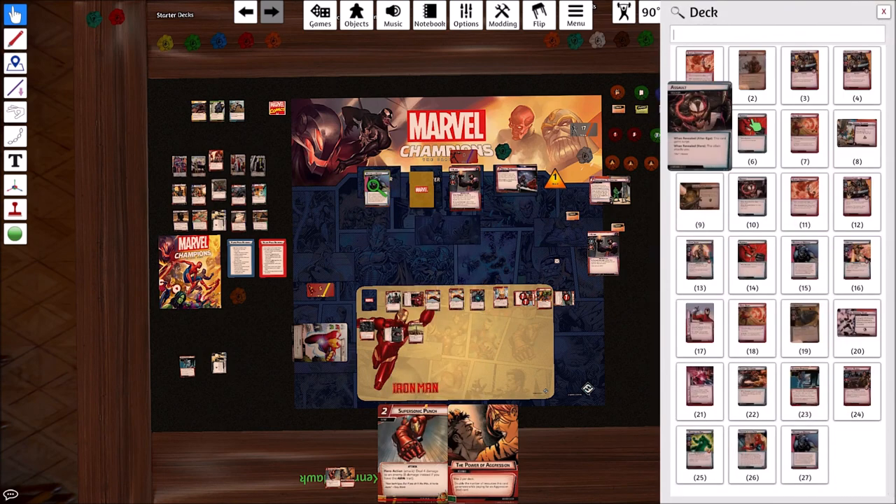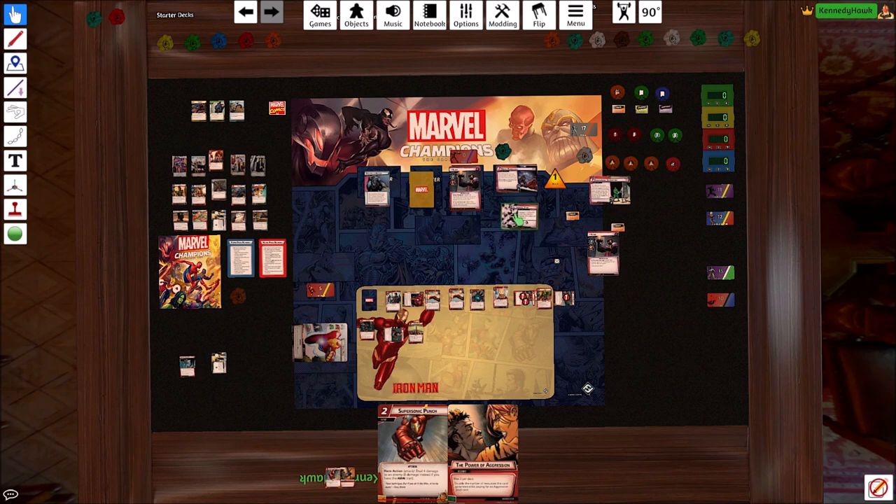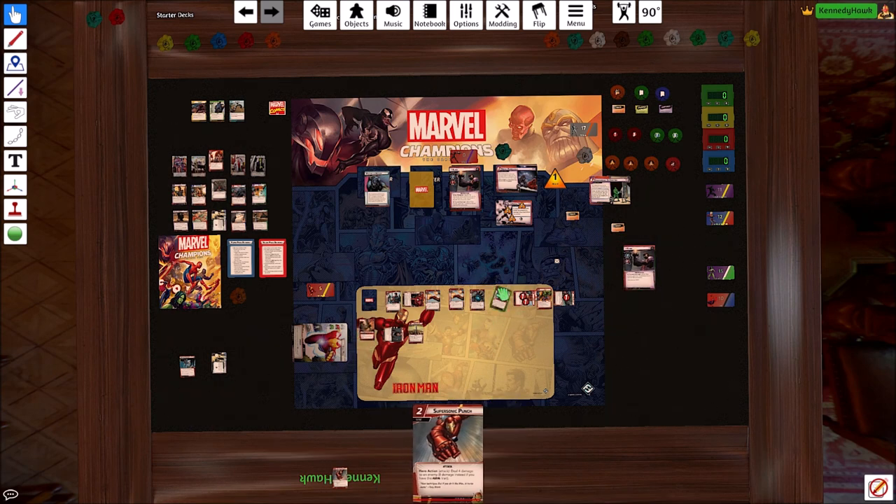That'll push into here — we're going to grab that Immortal Claw side scheme back out. I should have saved Tony to thwart that, didn't think of that. Now it's worth it to go aerial — remove a threat from each scheme.